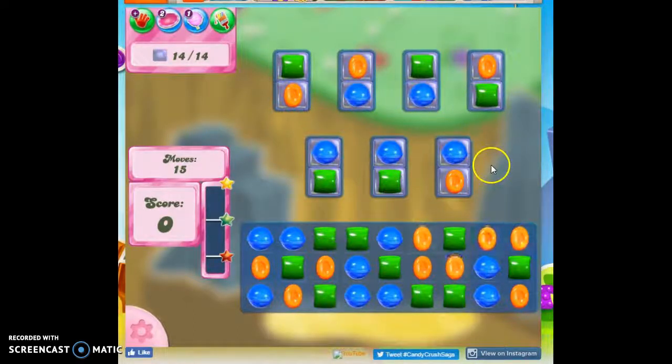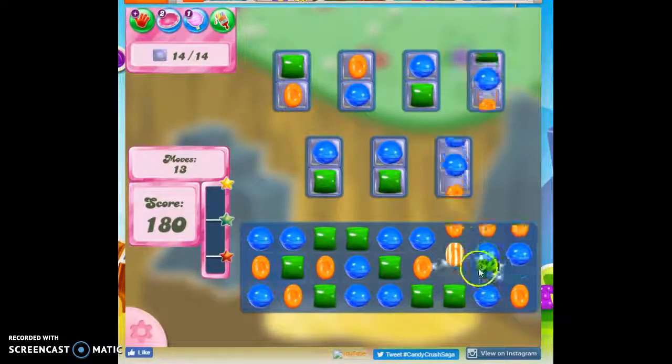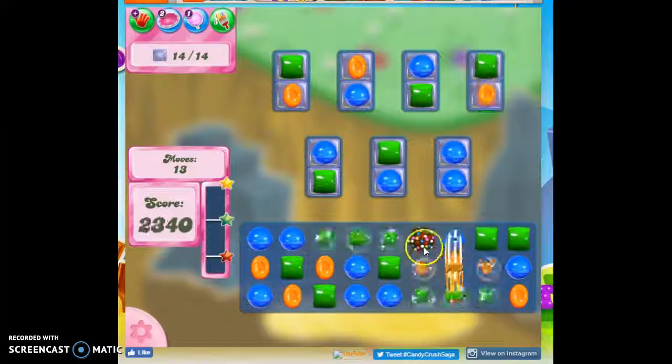This is our first real experience with this total isolation. These areas on the edge are going to be the most difficult to get, because everything else I can try to make stripes — it's pretty easy to make stripes on a board like this. We only have three colors on the board, so I'm also going to be looking for other specials.